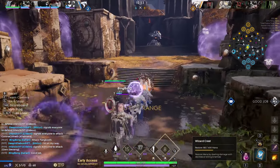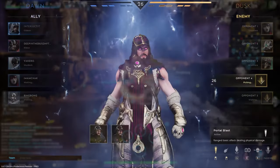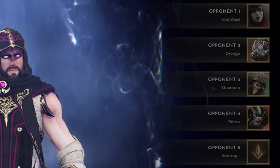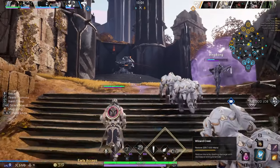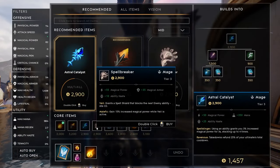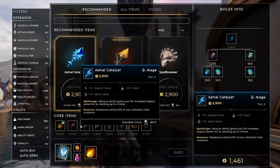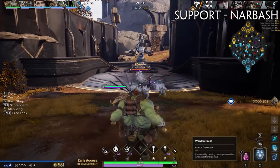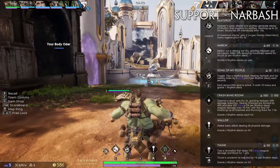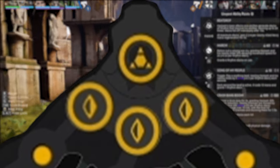As a short and sweet introduction, Predecessor is a MOBA where two teams of five players fill different roles and compete against their opponents in those respective roles. Killing minions and jungle camps to gain experience to level up, gaining access to new and more powerful abilities, and earning gold to purchase items that augment your stats and gain new effects. Eventually the match transitions to a teamfighting phase where all five players fight as a team to take down enemy towers, inhibitors, and eventually the enemy core, which wins the game for your team.